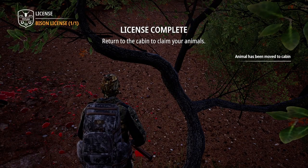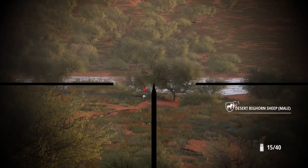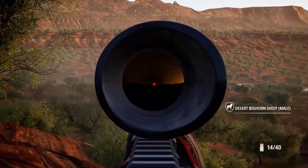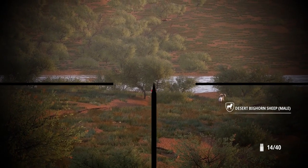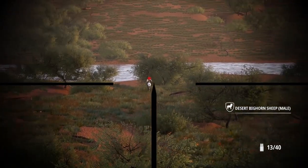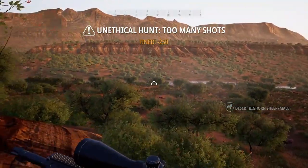The bighorn sheep is the next significant animal to look for out here. They're kind of in the same spot as the pronghorn — halfway between the riverbed and the middle area. They're super easy to bring down and always out in pairs, so you can get some really nice ones. The Bandera Region is probably the best region in the game for getting a trophy bighorn sheep for your wall.